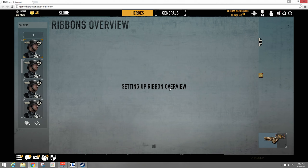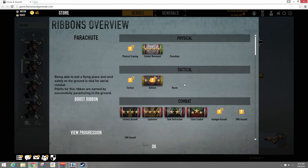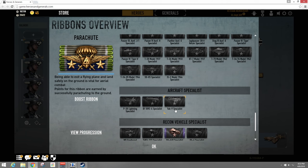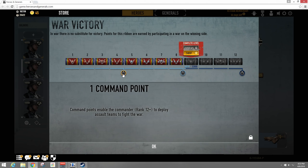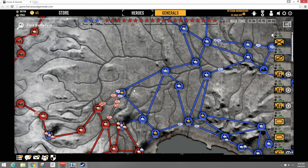Characters start getting command points at level 12 — that's your first one — and again at levels 15, 16, and 17 they get additional points. Anything past level 17 requires converting your character into a general, who also gets more command points as they level, getting two more at level 22. There's another way to get command points: actively fighting in the war levels up a ribbon called the War Victory Ribbon, and leveling up this ribbon gives you one command point every four ribbon levels.